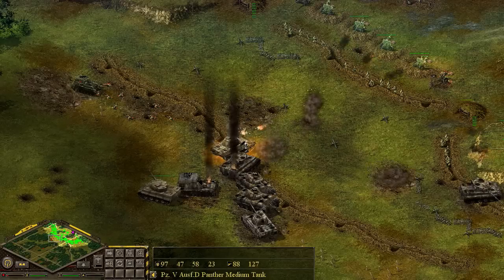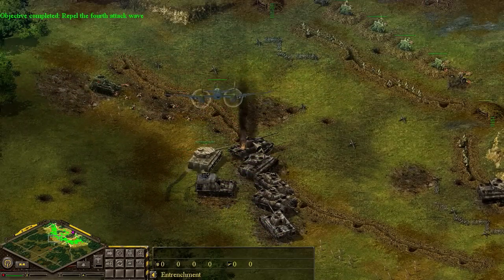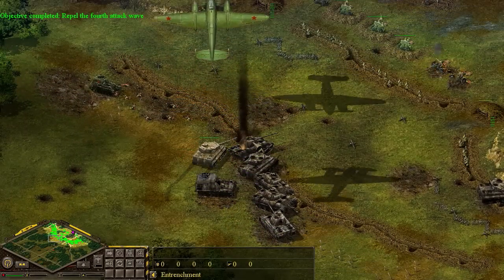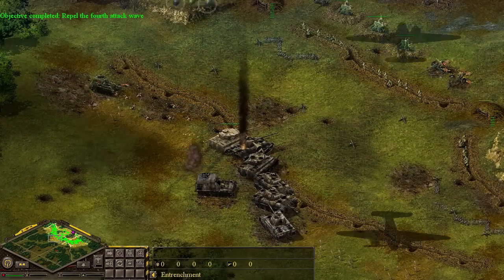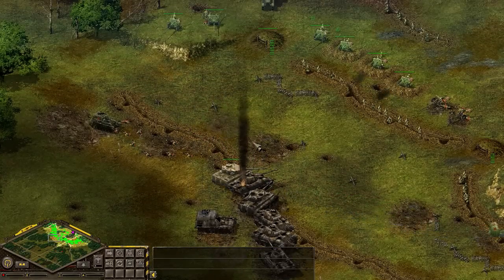Another bomb right on top of that Panther - she's done. The fourth attack wave is done. There's just one or two tanks left. They pretty much let you get through most of them. Another bomb out - just deflected. Tiger tank is a real mean beast, just deflecting shots like that.